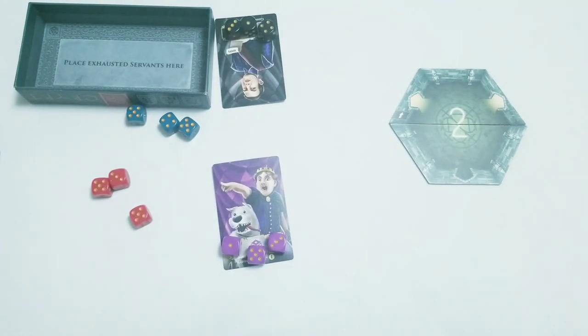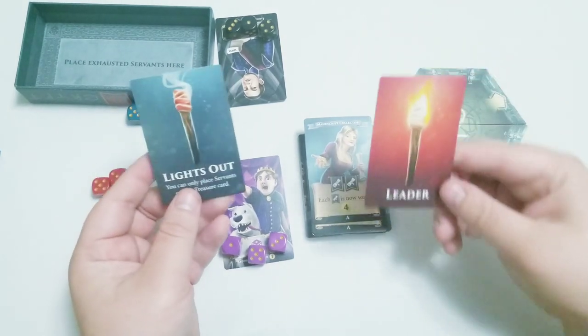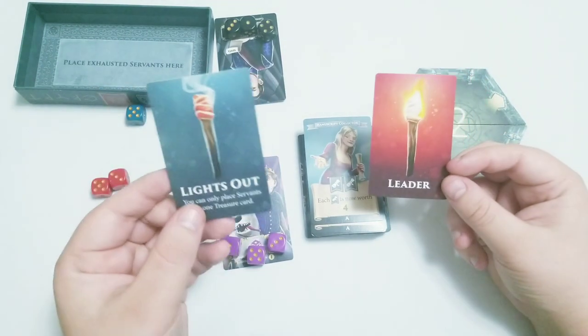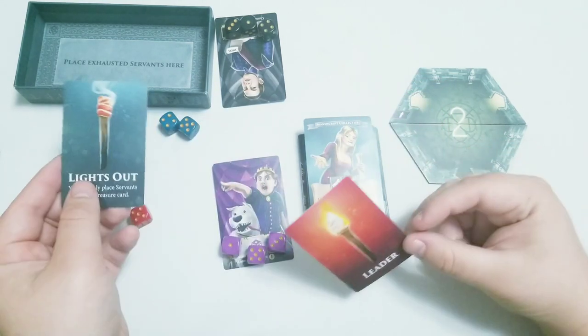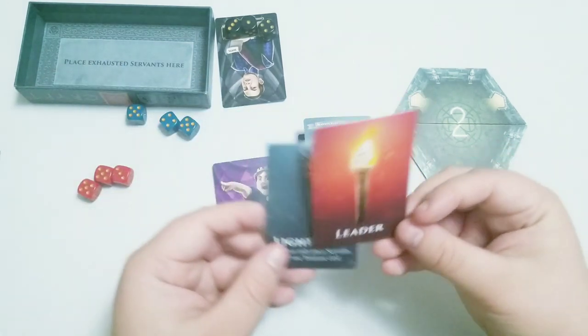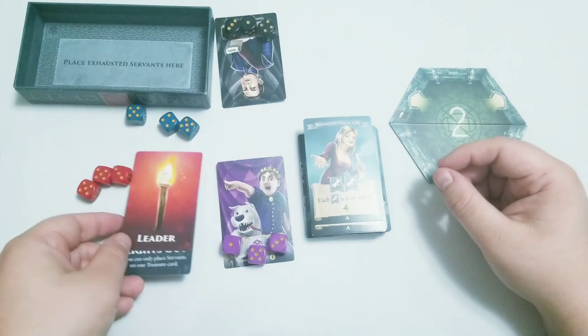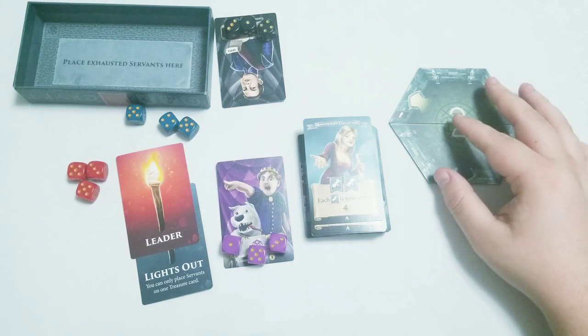We got the player cards out of the way. Now we have Lights Out and Leader. Leader would be who starts the round; Lights Out is traditionally who ends the round. And at the end of each round, they get passed one person sideways to the left. The interesting thing about the two-player is whoever starts is also the one who finishes.